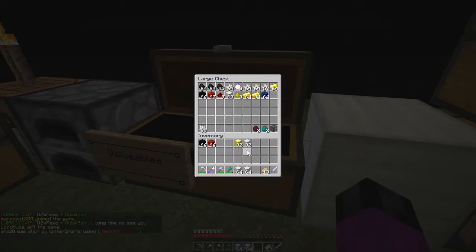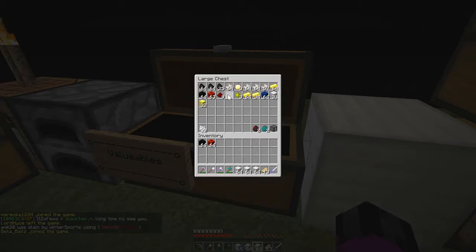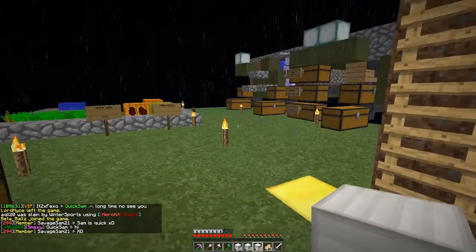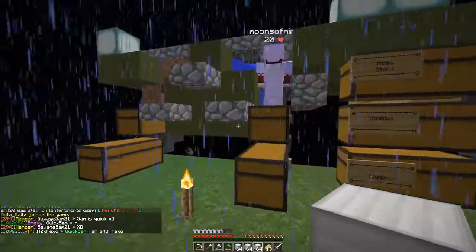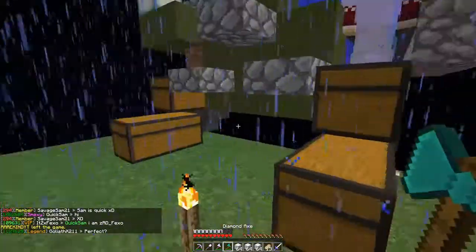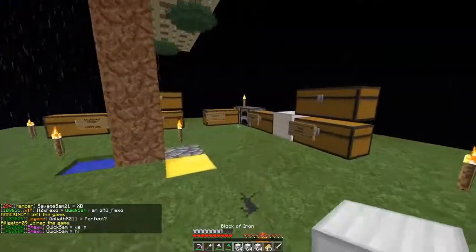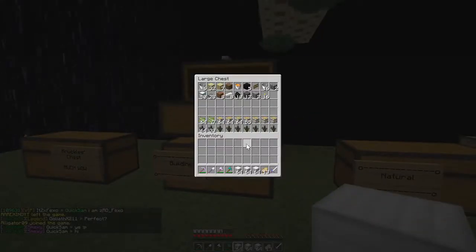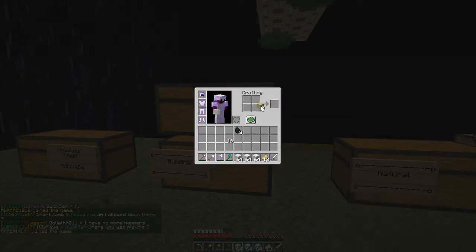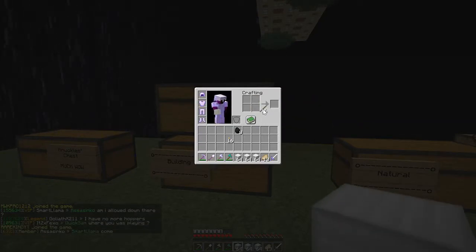Knuckles will leave it alone because he's good like that. We've got 3 stacks of iron blocks — should I go put them at the bottom of our island to increase the level? I can put some dirt down, some lighting too. That's too much wood, never mind.